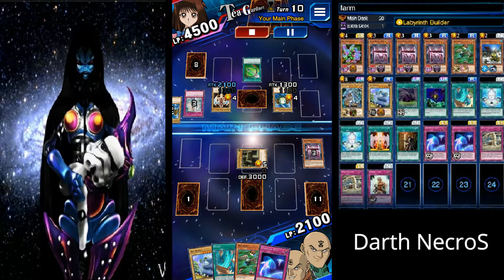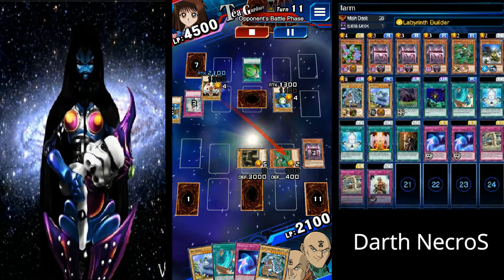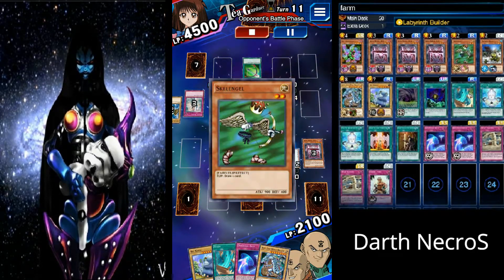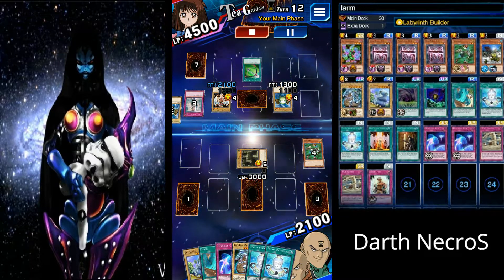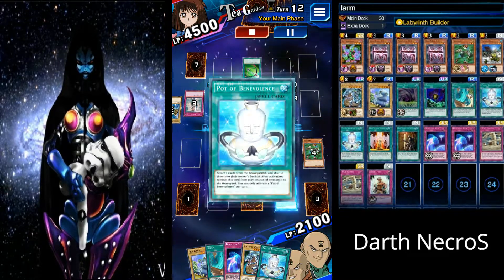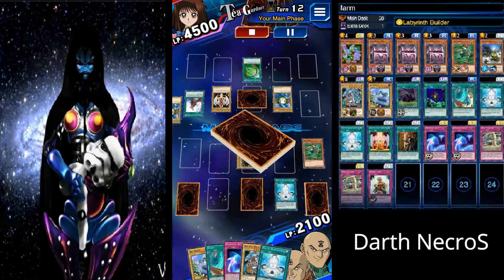This deck uses 2 Dimension Gates, 3 Mimic Level 3s, 1 Skell Angel, 1 Piranha Army, 1 Blue Eyes Dragon — which is used only to get the Prismatic Bonus — 1 Fusion Monster, and 1 Fusion Gate.